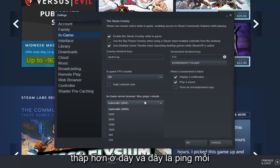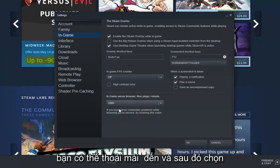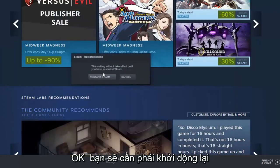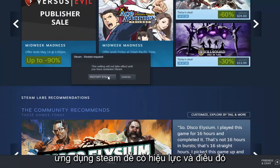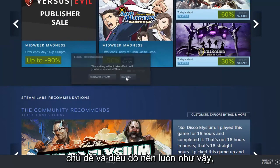Feel free to go lower here — this is pings per minute, so if you want to set it down to 1,000 or something like that you're welcome to. Then select OK. You will need to restart the Steam application for it to take effect, and that should be about it — restart Steam and that should be it.